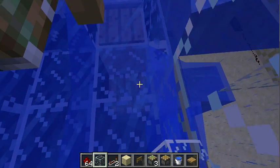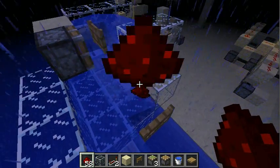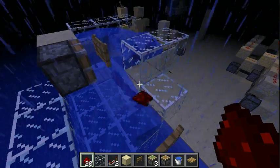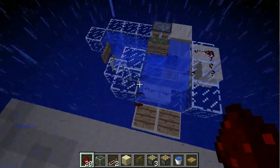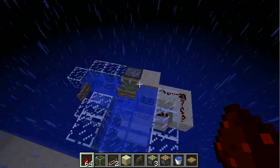Use sticky pistons with glass on top — that's the safest method. In here, the items may get stuck inside the block momentarily, but they will continue afterwards.